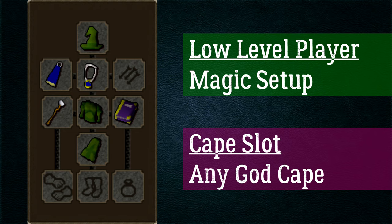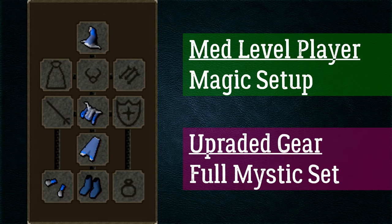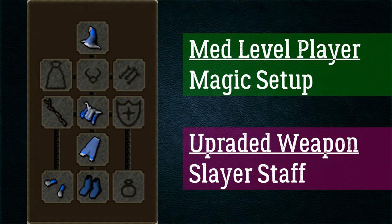For the medium level setup at levels 20–50 magic, upgrade the Xerician robes to full mystic, which requires 40 Magic and 20 Defence and gives a plus 45 magic attack bonus. A great staff upgrade is the slayer staff, requiring 50 Magic and 55 Slayer, obtainable from any slayer master for 21k. It gives a plus 12 magic attack bonus and can autocast Crumble Undead, Magic Dart, Wave and Surge spells — great for Barrows and Dagannoth Kings as well.